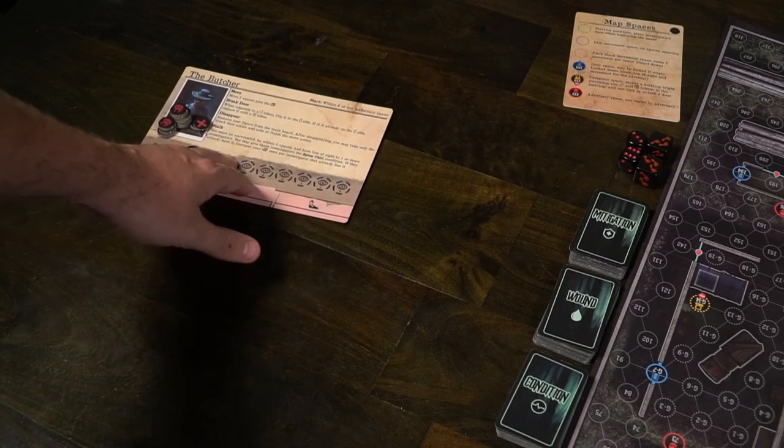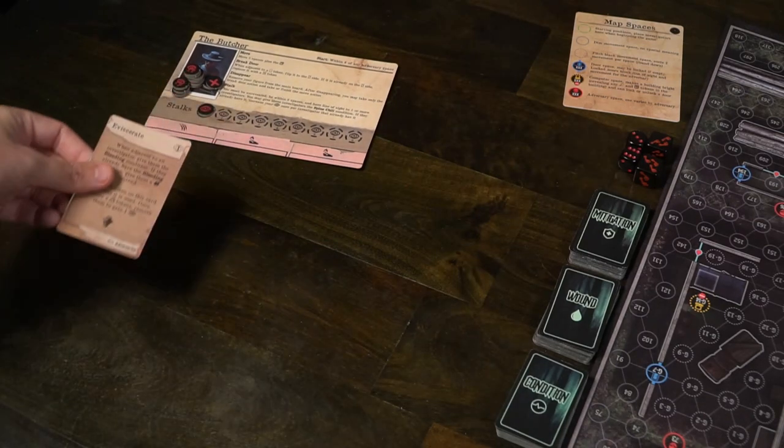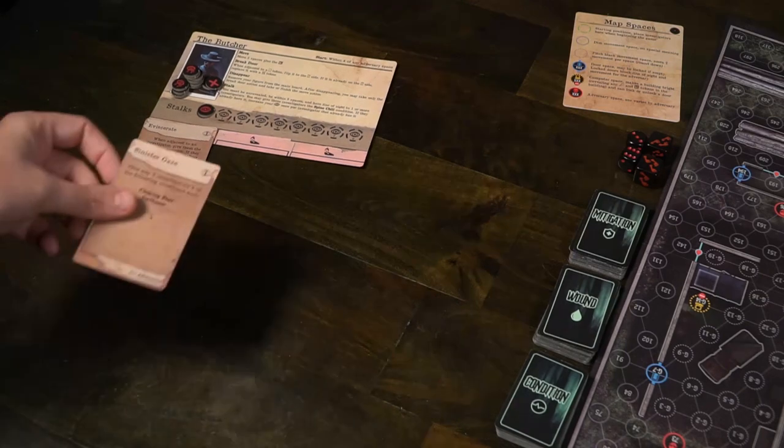To start The Stifling Dark, choose an adversary player and choose the investigators. The adversary we have here is the Butcher, but there are potentially other adversaries included in the game, and players have a large number of different character choices. The adversary starts with their own weapon, two unique skills, their own player board, and any tokens included with that specific adversary.